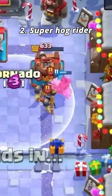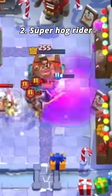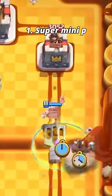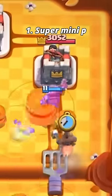Number two: Santa Hog Rider. Yes, it might be a basic normal hog rider, but he had big packages, he would drop rages, he would heal, he even had a father potion — truly a good super card.